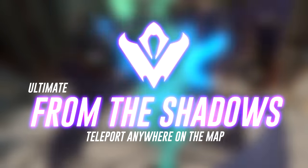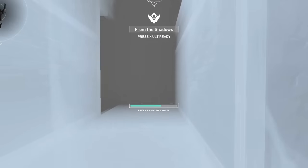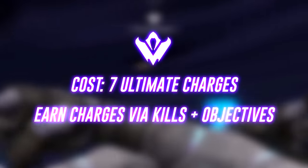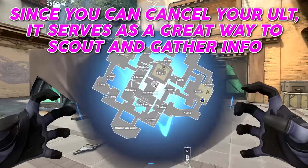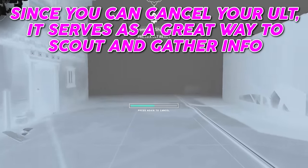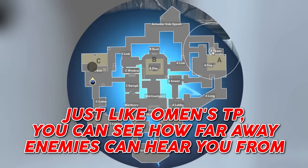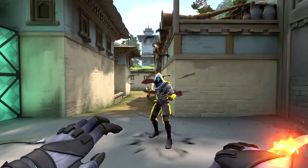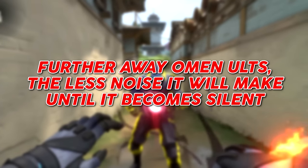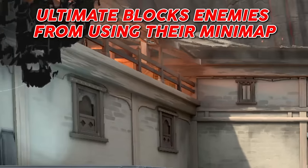Omen's ultimate ability, From the Shadows, allows him to teleport anywhere on the map. It costs seven charges to use, and you earn one charge per kill or objective completed. You can cancel his ultimate anytime by pressing the same key — since you can cancel it, it serves as a great way to scout and gather info. Enemy players can cancel your ultimate by shooting at it before you spawn in. Just like Omen's teleport, you can see on the minimap how far away enemies can hear you. The further away he uses his ultimate, the less audible his landing is.